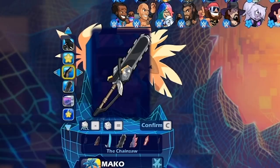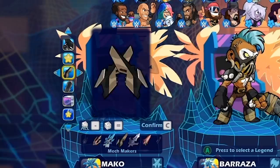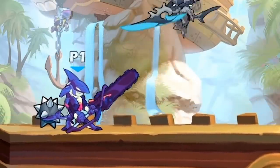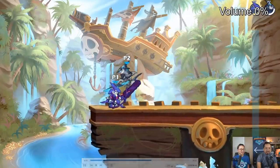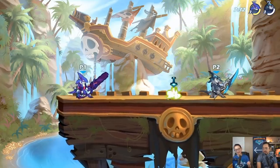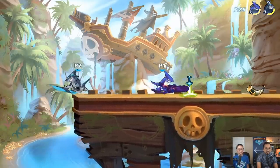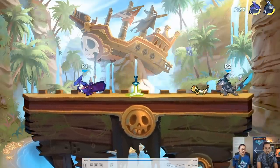The greatsword — actually the chainsaw — actually spins when you go into a game. Check it out: the greatsword actually spins, which is really, really cool. And it's really rare in Brawlhalla for a skin that's not technically an epic skin to have an animated weapon. So the Mecha Orca, or Orca Mecha — whatever it's called — has this animated sword. It looks really, really cool.